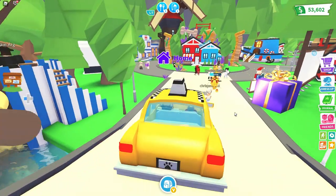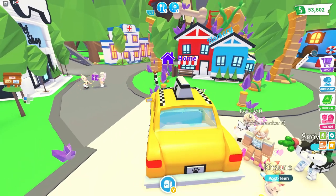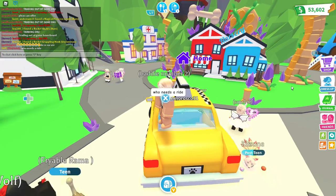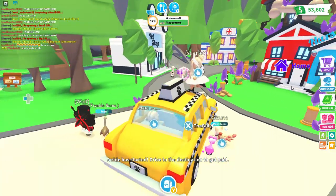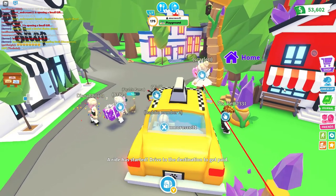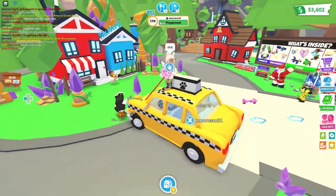Let's put it here and say 'who needs a ride?' We already got one on the back, and Scarlet's on top right here. We're going to drive around — 'start drive to the destination to get paid.' Playground destination comes up with a little timer showing where you need to go.